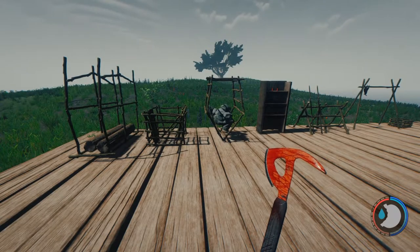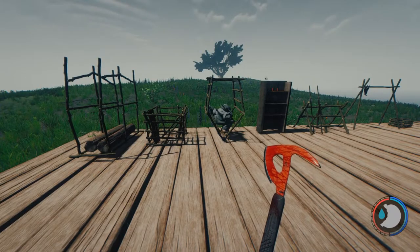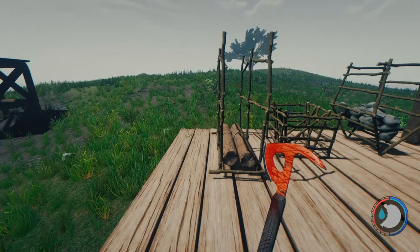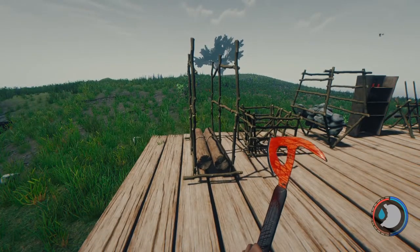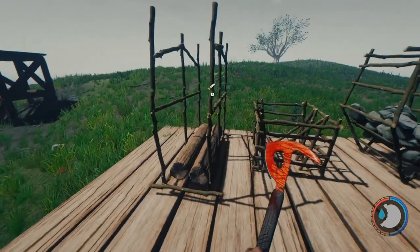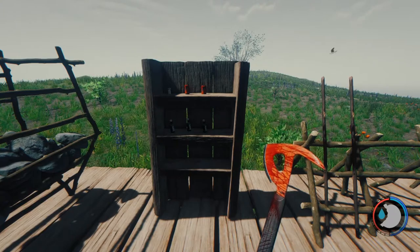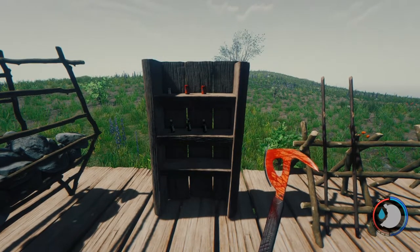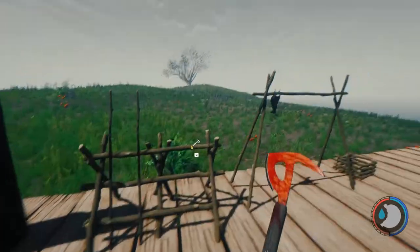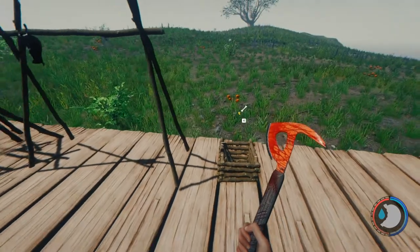Welcome back everybody for Just the Tip Tuesday. We are here again today with The Forest for a couple of tips on some storage options for you. In The Forest we have built-in storage methods for a large number of items in the game, everything from logs, sticks, rocks, to ways to store our drinks like the cokes we found, the booze, our meds, even weapons, meat, and bones.